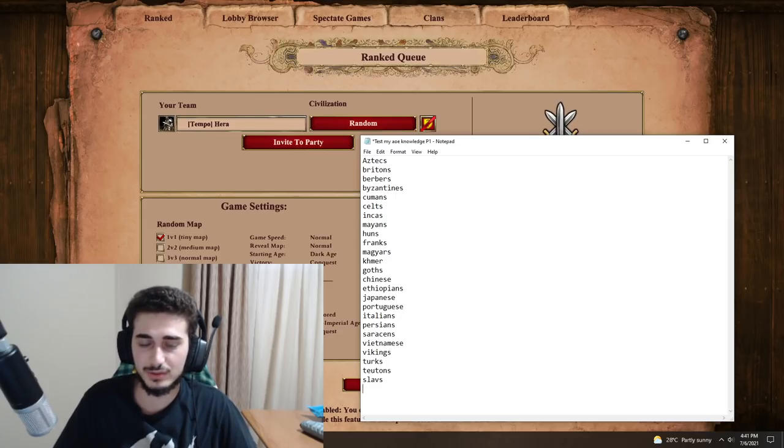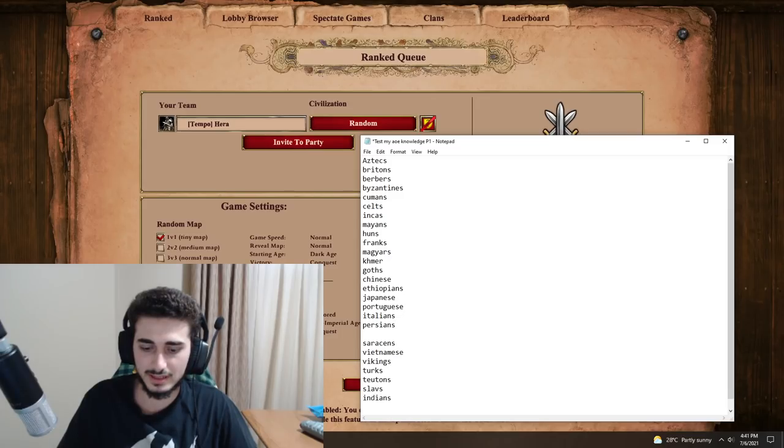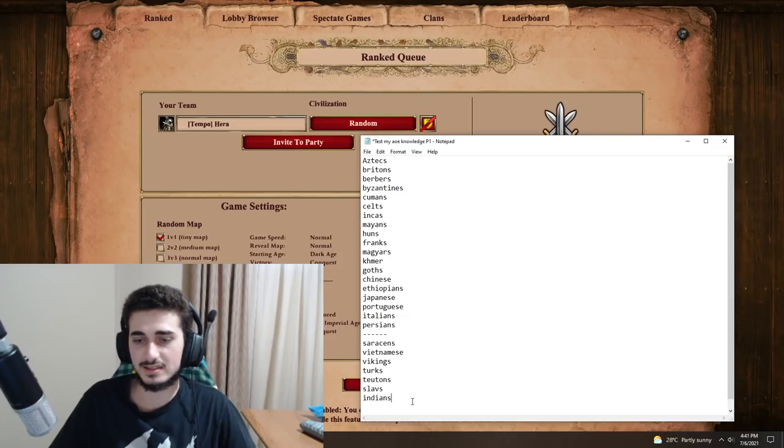I should probably be thinking unique units as well. Indians — I thought of the elephant archer. So counting up, that's about 17 civs so far. I'm at around 26 now, so I'm missing 11. Burgundians, Sicilians — these are easy ones. Burgundians, Sicilians. It's going to get really hard very soon.